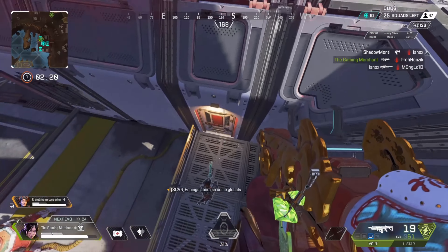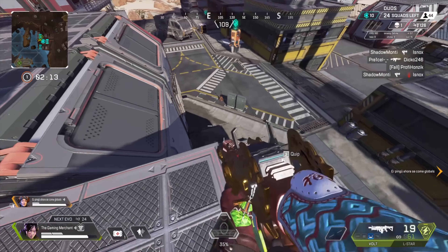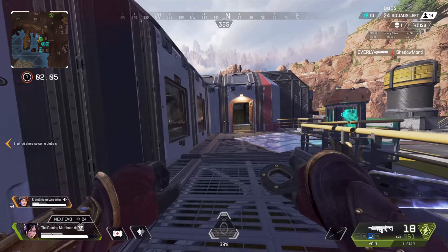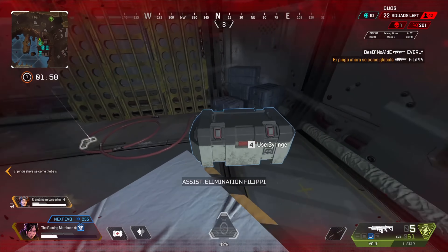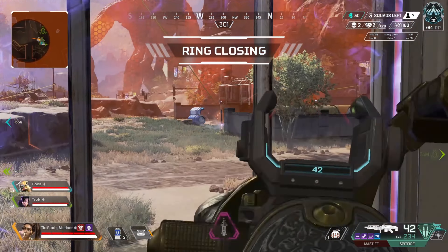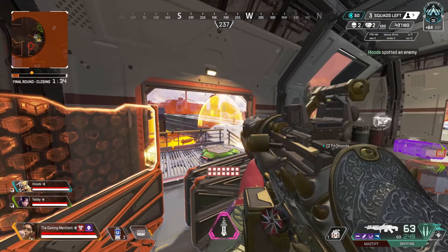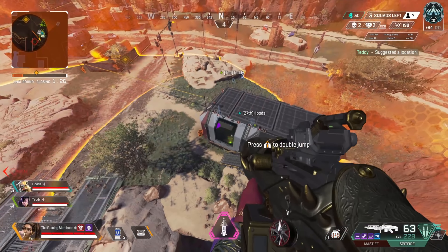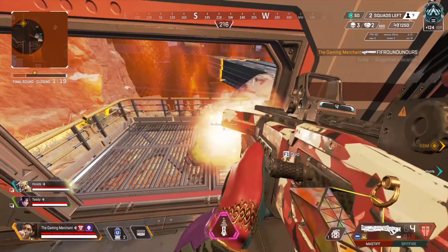Next we have Pathfinder in A tier. Pathfinder's mobility is still really good. Yes, we have Horizon and Octane's Jump Pad now, which is why both of those legends are ranked higher than Pathfinder. But Pathfinder's grapple still allows you to get away very fast, covering a lot of distance if you're good with it. The zipline can be good for disengaging and engaging at times, and the Recon passive is also really good. Overall, a really good legend. Hopefully low profile will be removed from him soon, which is really needed. He also has the potential to be S tier — it's just hitbox problems mixed with other legends taking his Recon identity. He needs a rework for sure, but still really good all around.